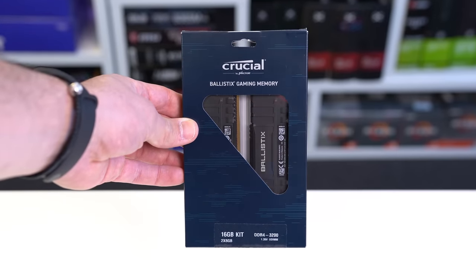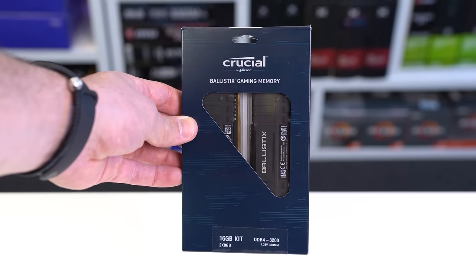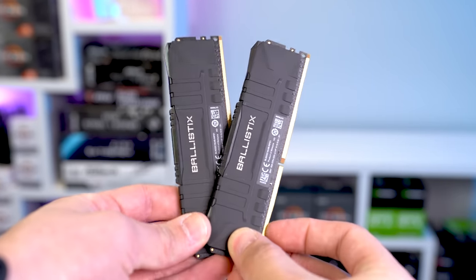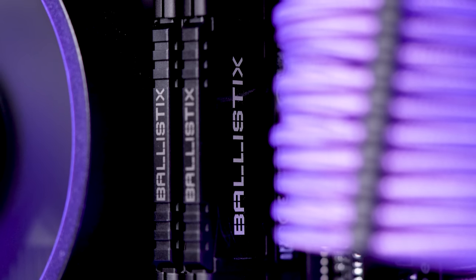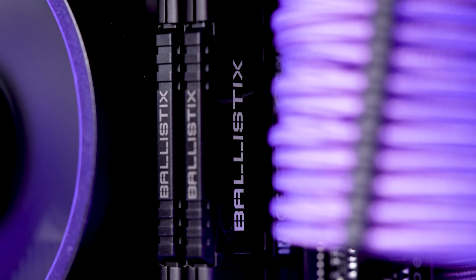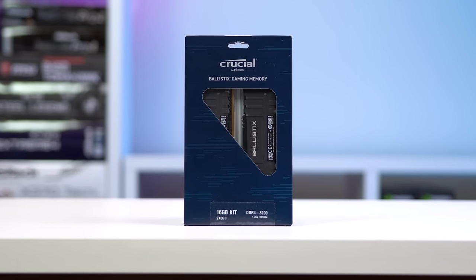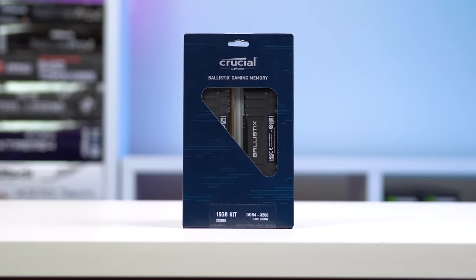Next up we have the RAM, and this is the Crucial Ballistix 2x8 gigabyte kit clocked at 3200MHz, and this was actually on an Amazon Lightning deal down to just $45. A Lightning deal like this didn't last long at all because of just how good this deal was, and this is yet another reminder that you need to be following ZTT Deals over in our ZTT Discord server.